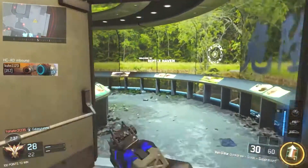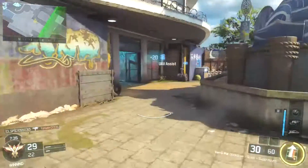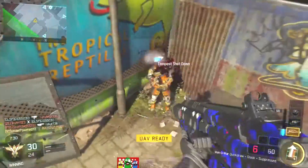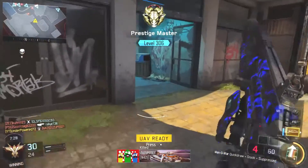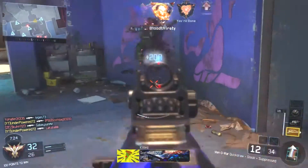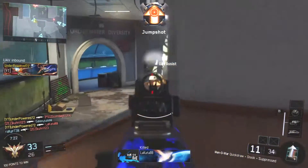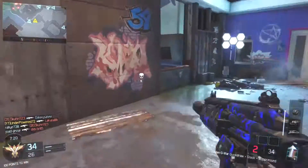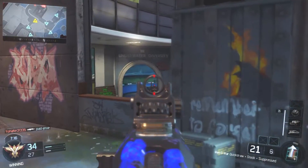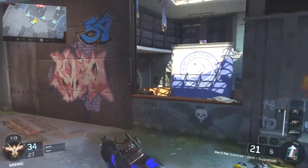I'm using the UAV, Hater, and RAPS scorestreak setup. The reason why I'm using the RAPS and not a Powercore or a Counter UAV is because I personally do not go for nuclear scorestreaks — they don't get you any kills, it is just a medal. But I know a lot of you guys probably do want to get the nuclear, so today I'm making a video telling you how.